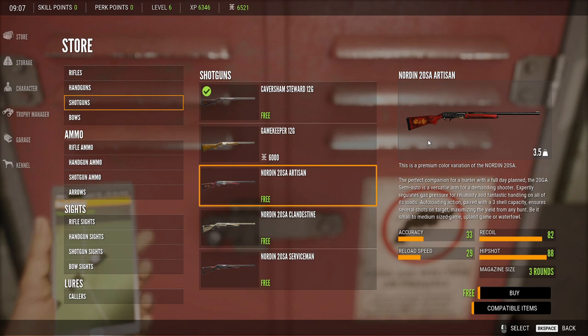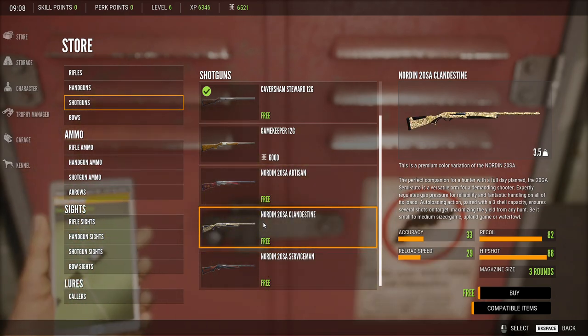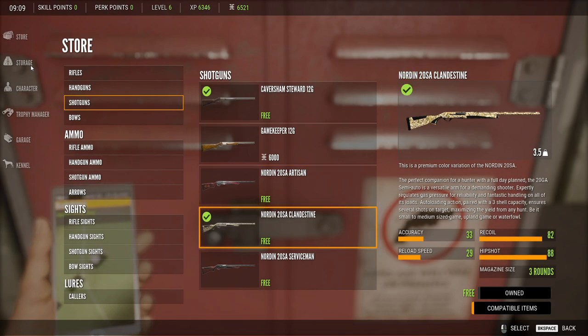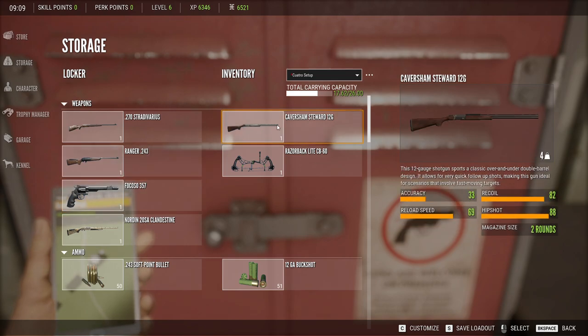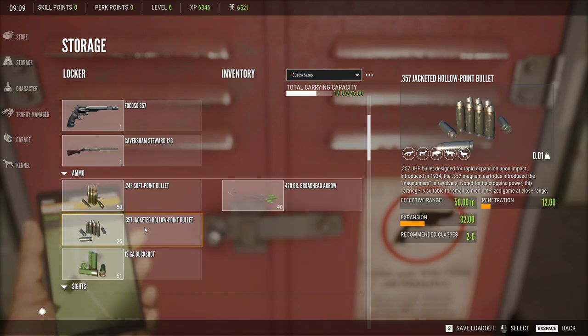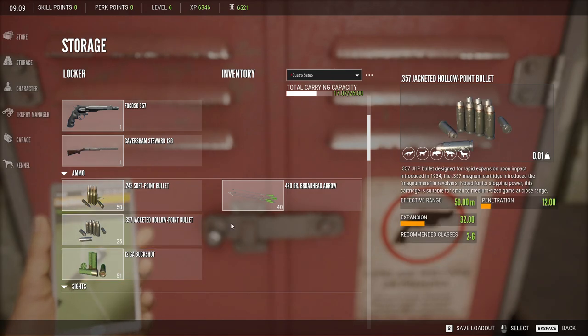This is a really good bargain for this map. I've got $6,500 to spend, and I'm thinking of getting one of these. I think I will like it a lot, so we're going to run with the 20 SA Clandestine Norton shotgun. Alright — storage. We'll put this one away, wring this one out, put this one away. I think we did fairly well purchasing the extra buckshot.